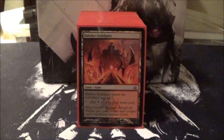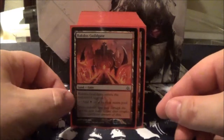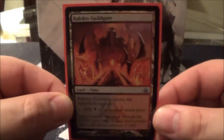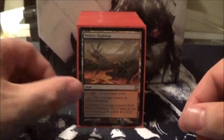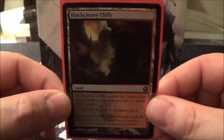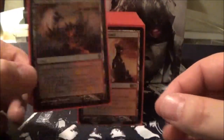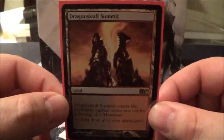I'll go over my land base first — pretty basic land package, seeing as it's only a two-color deck. First, lands that produce both my colors, black and red: Rakdos Guildgate, Molten Slagheap, Akoum Refuge, Blackcleave Cliffs, Rakdos Carnarium, Lavaclaw Reaches, and Dragon Skull Summit.